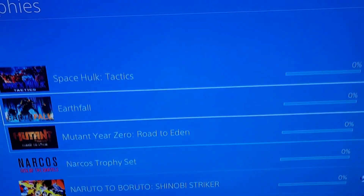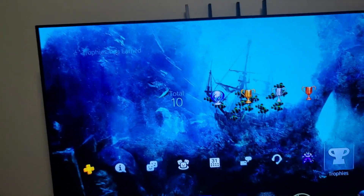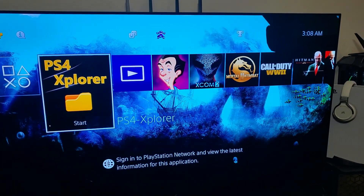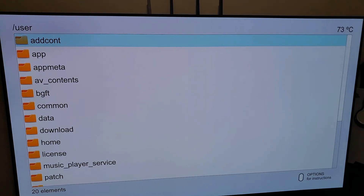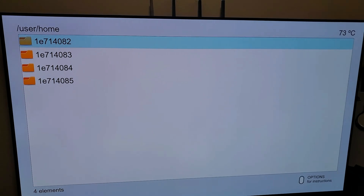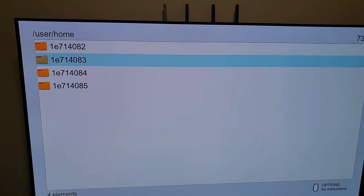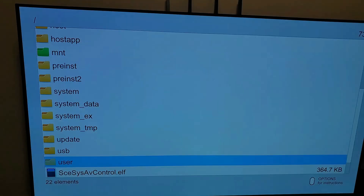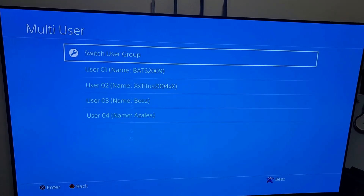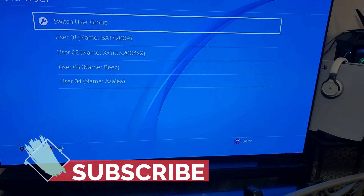So there you go, that's how you fix your trophy timestamps — real simple. You can also do it the FTP way: go into those same folders — user, then home, then pick your profile, then trophies — it's so much simpler if you only have one profile. If you have different profiles, you'll need to check the multi-user section to know the order. Thanks for watching, don't forget to comment and subscribe.